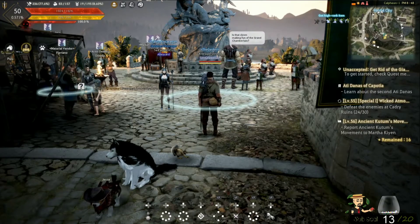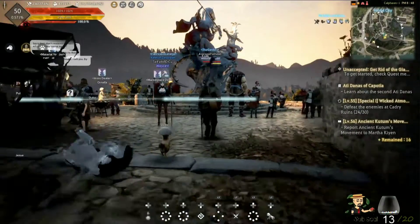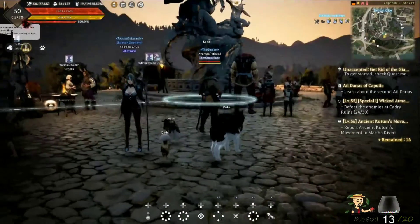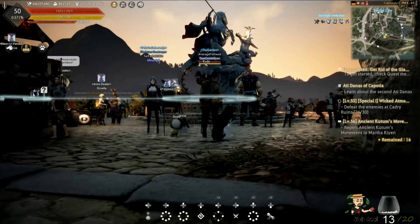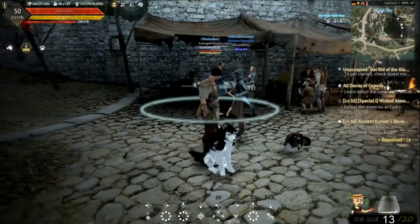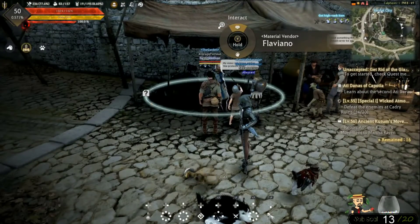All right guys, so we're here in Idel, and this is pretty much where that big fountain is — that goopy examine quest thing, it gets really annoying. Pretty much right here is where you can buy the large fence. You want to go to this guy, his name's Flavano.